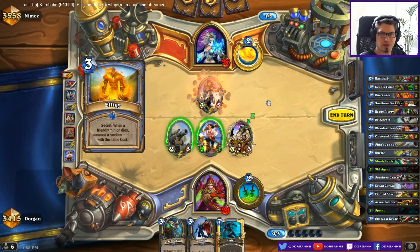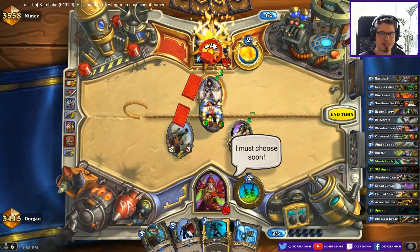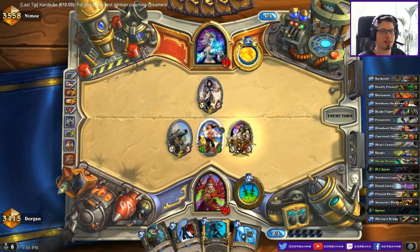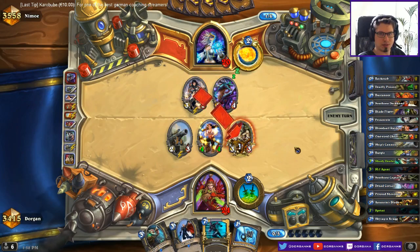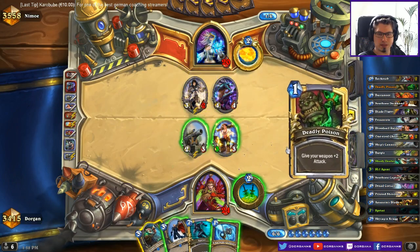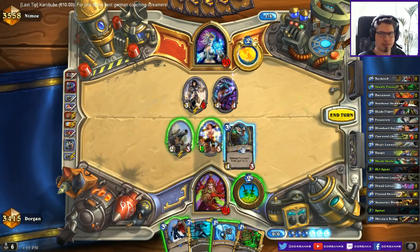3/5 is actually also bad for me. I hope for something with like 4 health, like a Void Caller or something that I can just trade. I'll have a pirate on the board so I can play these two — seems all right. Deadly Poison though, I'm kind of inclined to do this actually.